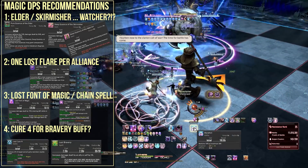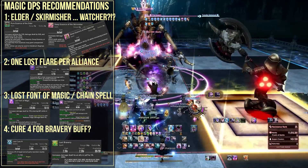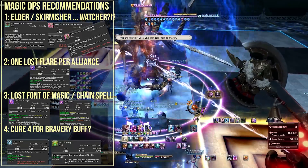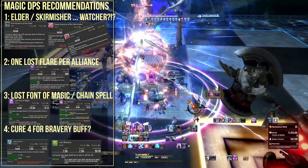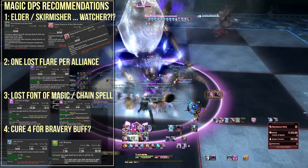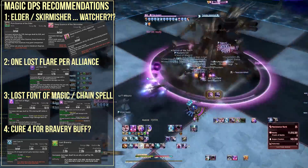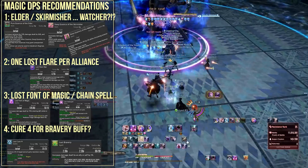Aside from that there is a build people would call a meme build: Watcher essence combined with Chain Spell, which gives you instant-cast spells with the Chain Spell damage amp at all times, just refreshing the buff every 90 seconds. I enjoyed it — it was a very fun playstyle. It may not be the best numbers-wise but it was extremely strong for me and very fun.